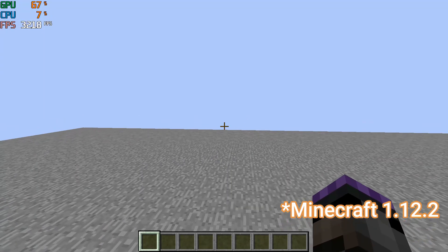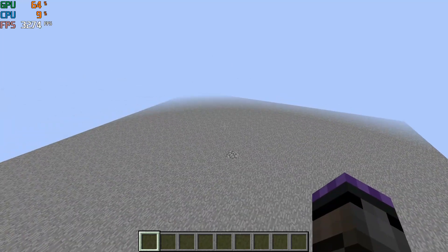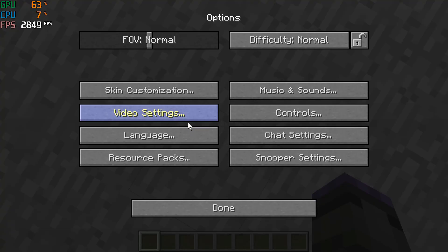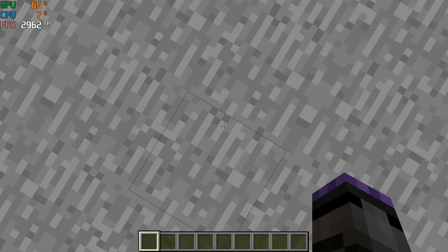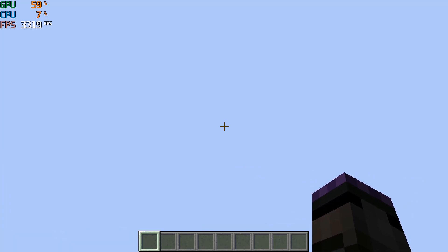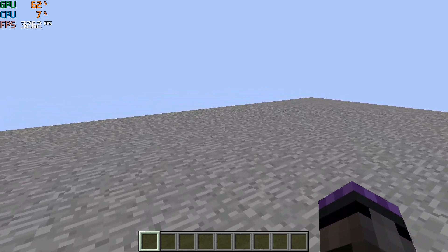For the final test, I'm in a superflat void world using the superflat preset with chunk distance set to two — essentially a maximum performance test. I'm getting over 3000 frames a second, around 3200. Looking at the sky, getting 3300. Very comparable performance to the 3090 overall, keeping in mind this is at 1080p versus his 1440p.